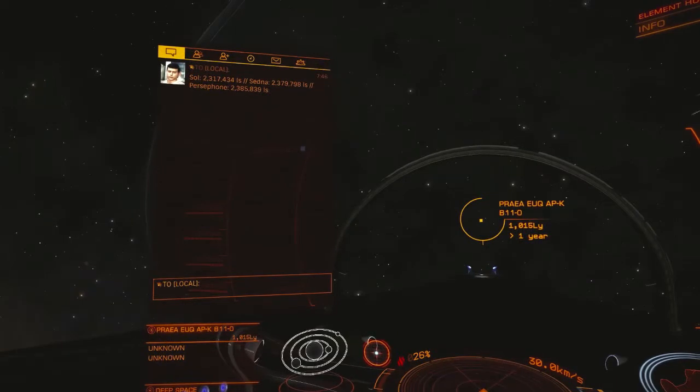The most recent number for Persephone is that Voyager 1 was 2,385,839 light-seconds away from Persephone when I was testing this earlier today. This changes by a few light-seconds every day, so the numbers need to be updated at least every two months.